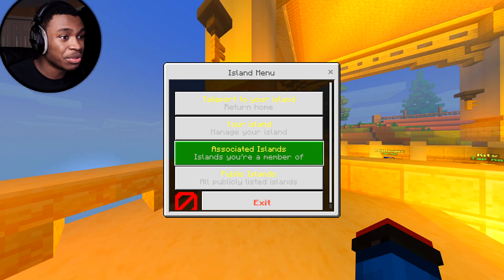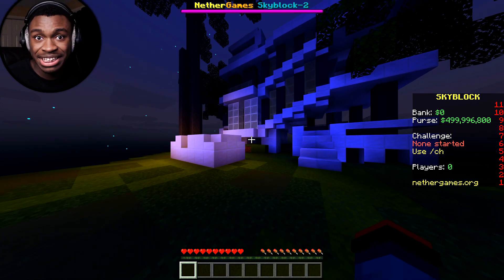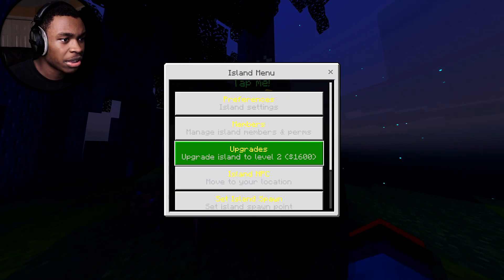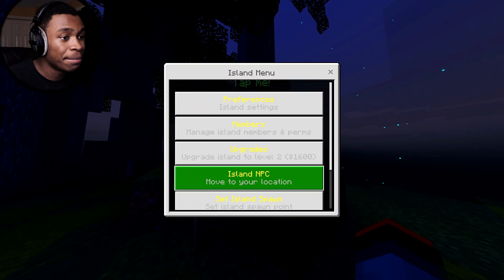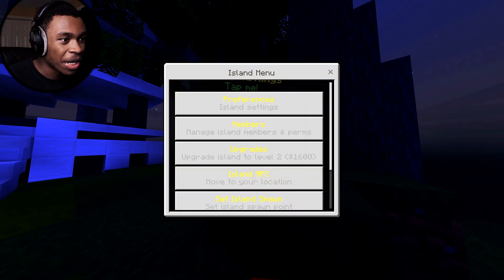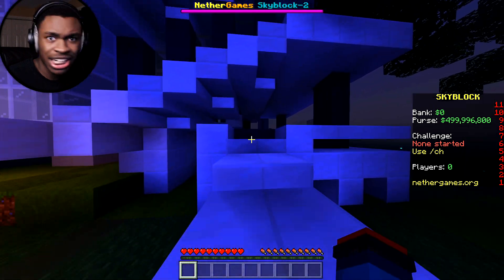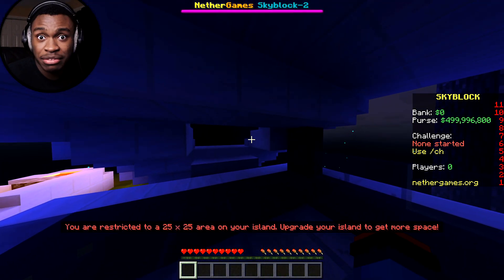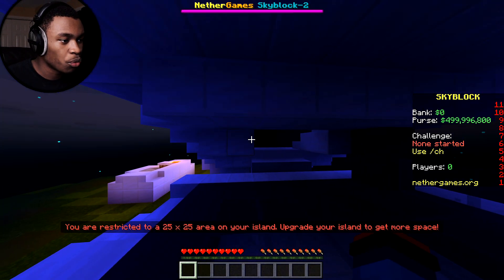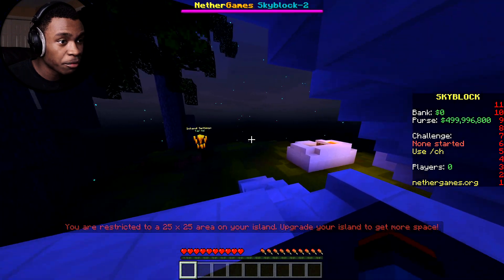We can associate the island so if you want to get some people on your island who have perms to edit it, you can do that. Under upgrades, members, island NPC — we can move the NPC wherever we want. Coming over here we have island spawn point settings. You are restricted to a 25x25 area, so upgrade your island if you need more space.